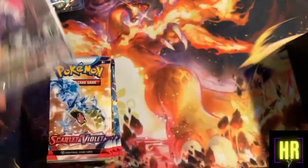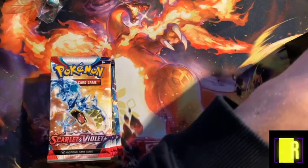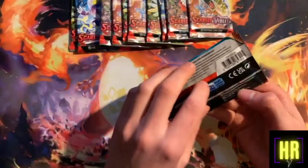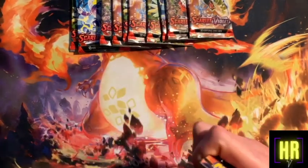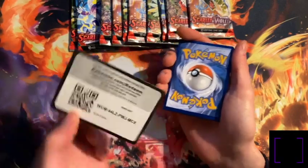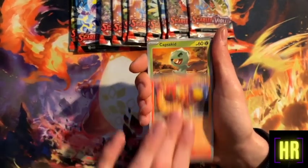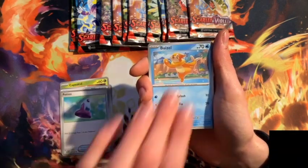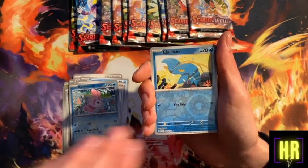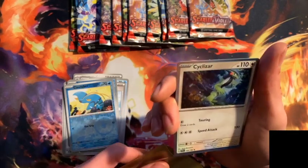Might be worth grading, especially that stamped one, because there'll obviously be less of those about. We'll get this cleaned up and then crack into our eleven packs. Starting off with the Gyarados pack - going straight through: charge of debt, Capsakid, Potion, Weasel, Defiance Band, Tatsugiri, Nest Ball, Armarouge, Clauncher, and a Sazzer.